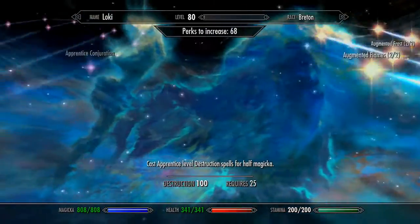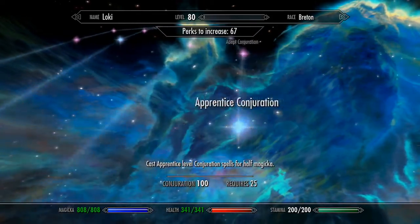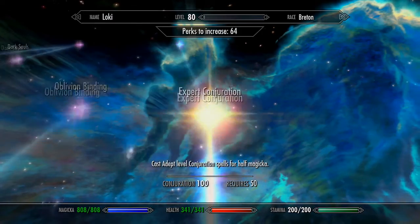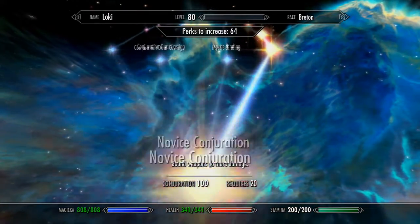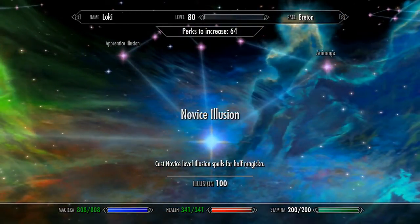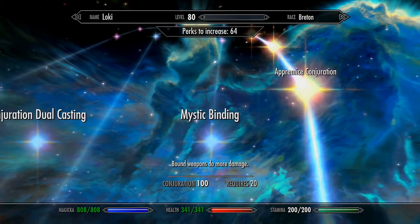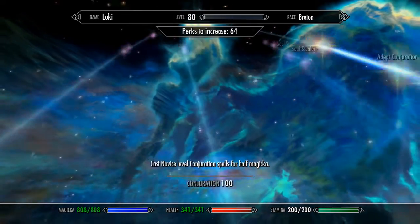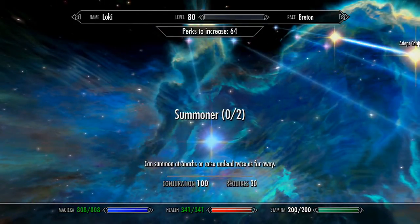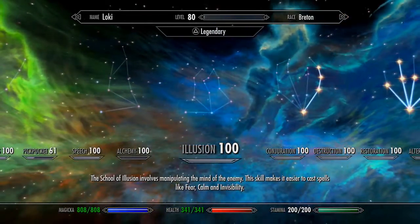Let's move on to Conjuration — I do use Conjuration quite frequently. Let's do Adept, I'm an Expert. I could do Master, but I think I have enough Magicka where I really don't need to. Plus I don't really use the Permanent Thralls — they'll disappear on you and they can die. Let's see what else there is in Conjuration. This is cool if you're really into using the summoned Atronachs, and I am not. Maybe I might come back if I have enough skill points after I've dispersed them to what I want.